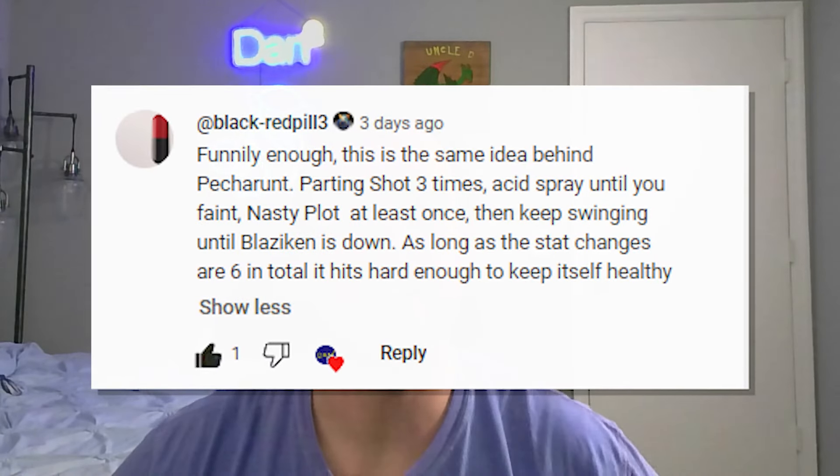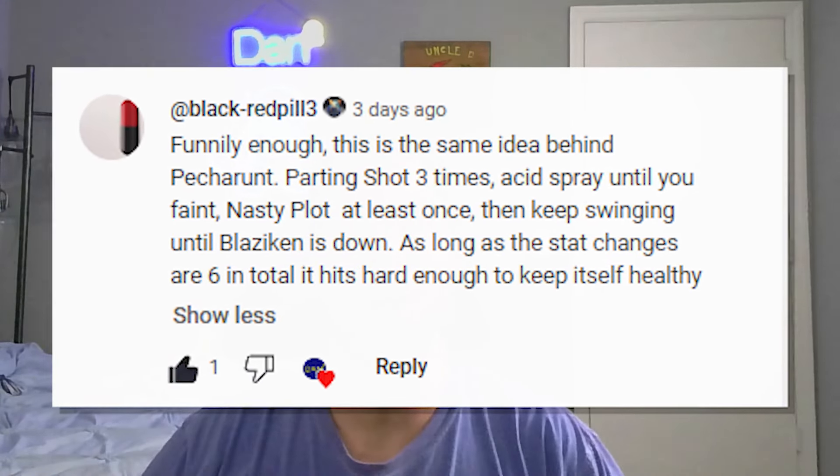It's just about time for week two of the 7-Star Blaziken Terra Raids, so that means it's time to dip deeper into the Dance Squared Bag of Tricks. Today we're gonna take the newest mythical Pokémon, Pecharunt, for a test drive in its first 7-Star Terra Raid. Not only did Pecharunt start the newest DLC with its Mochi Mayhem, Mochi Madness, but it's going to be an incredibly useful Pokémon for us in Terra Raids. Shoutout to the Danimal Black Red Pill for inspiring this build.